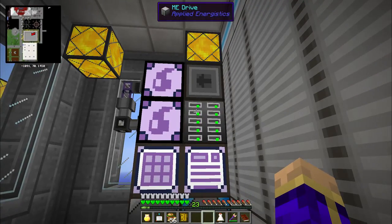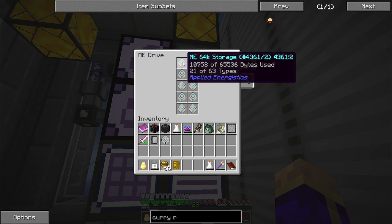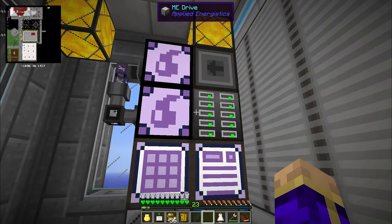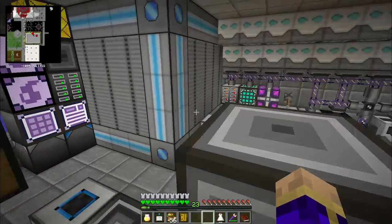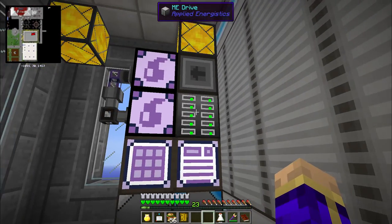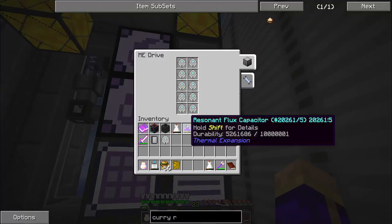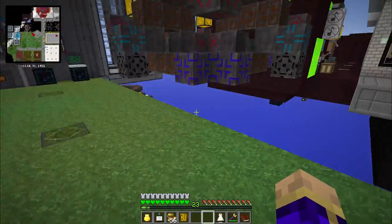I had to expand my applied energistics storage system just to make it happen. I've decided that the best method of expanding my storage system at this point is just to produce a drive full of 64k storage cells, because I have those kinds of resources. It is a cop-out and it's cheating — it destroys the entire concept of a storage system by simply digitizing everything. But I'm also almost at the end, and I just don't care.